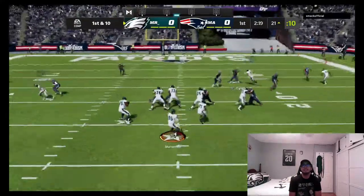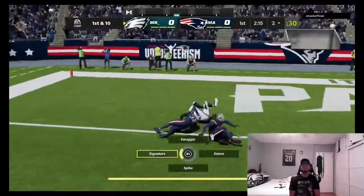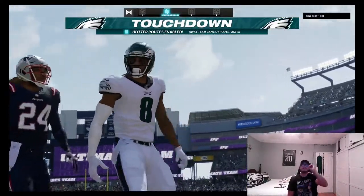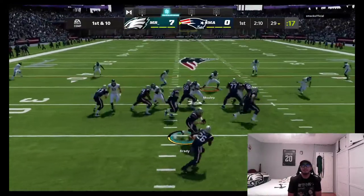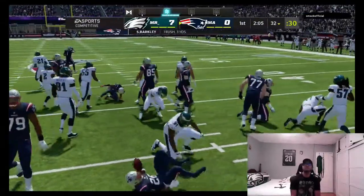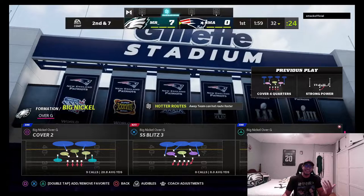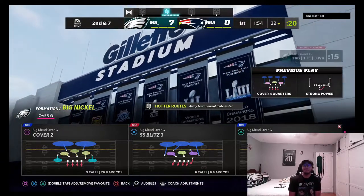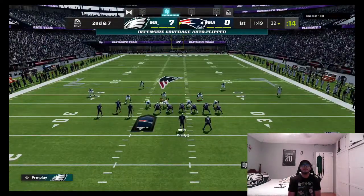Kyle Pitts is wide open and gets into the end zone — let's go! He's making big-time plays right here. On defense, our opponent goes with a conservative run and Fletcher Cox pulls him back for the tackle. He's got Saquon Barkley — I think he's going to try and power him up once the superstar ability comes out. That Saquon Barkley card is going to be insane, a nice pickup.